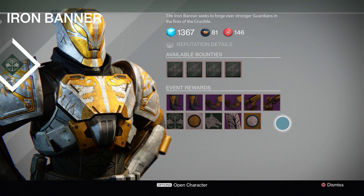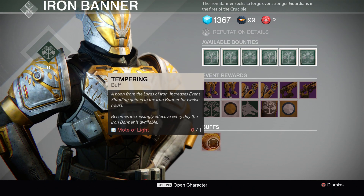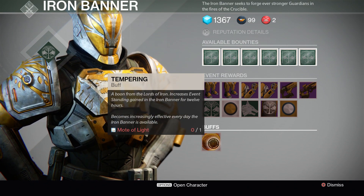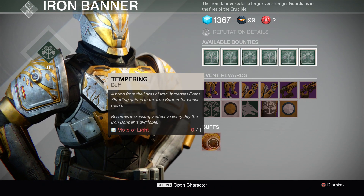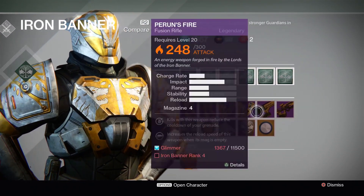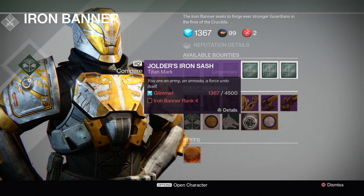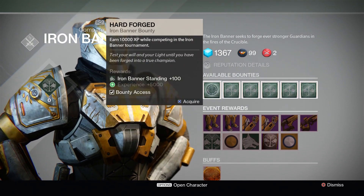I'm switching back to my Titan to show you the last thing — the Tempering buff. You want to buy this frequently. It lasts for 12 hours and essentially gives you more experience for competing in the Iron Banner than you would normally get. You can buy it over and over again using Boons of Light, so you'll constantly be getting more experience and earning all this stuff faster. The nice thing is it only costs glimmer and you just have to get your rank up. So use the emblems, shaders, and class items to earn experience faster, and constantly buy these buffs as well.